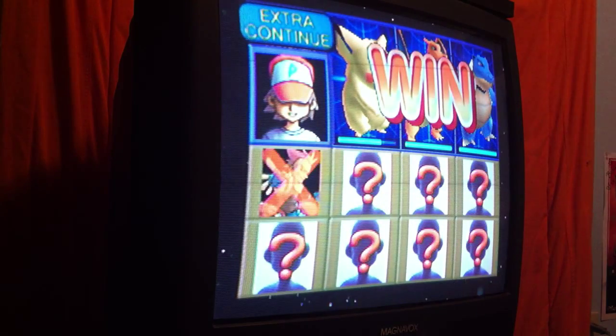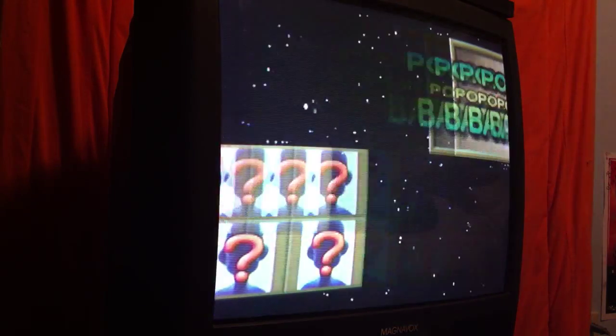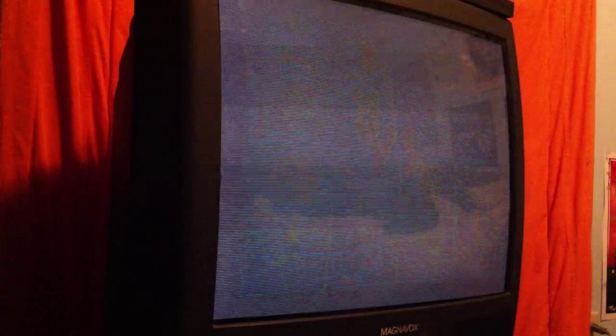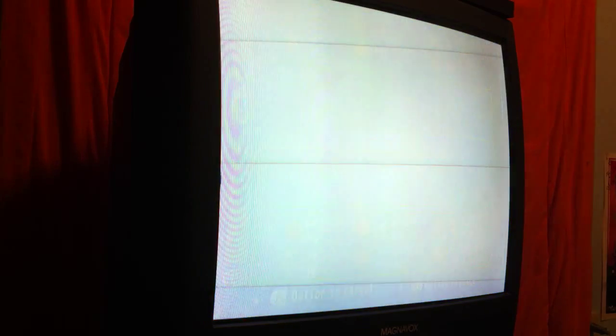Talk about a perfect start to this tournament! Just like that we're in the second round. Pikachu is out for this round, so let's see — I can now use Charizard, Machamp, and Mr. Mime. Let's go.